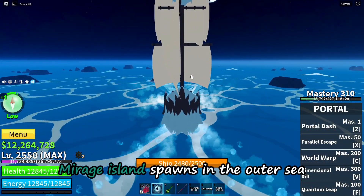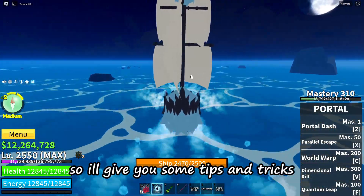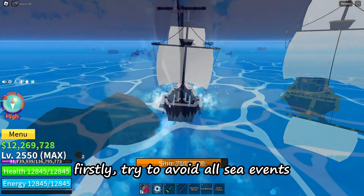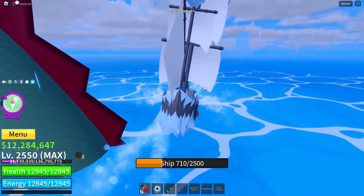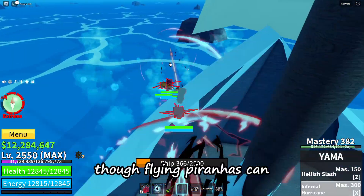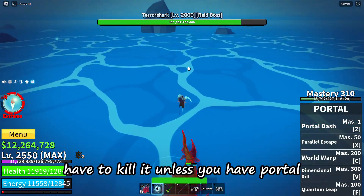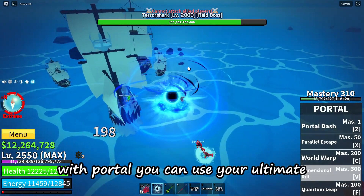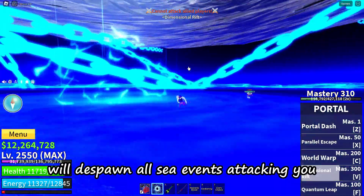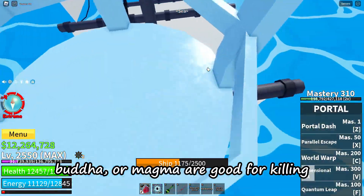Mirage Island spawns in the outer sea and can be challenging to get as it can take hours to spawn, so here are some tips. Firstly, try to avoid all sea events to keep your ship from sinking. You can ignore all sea events except the Terror Shark, though flying piranhas can still damage your ship. For the Terror Shark you will have to kill it unless you have Portal. With Portal you can use your ultimate, taking everyone with you and it will despawn all sea events attacking you. Other than Portal, Kitsune, Buddha, or Magma are good for killing the Terror Shark.